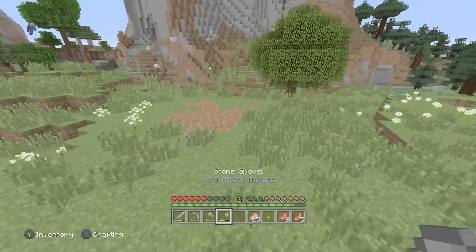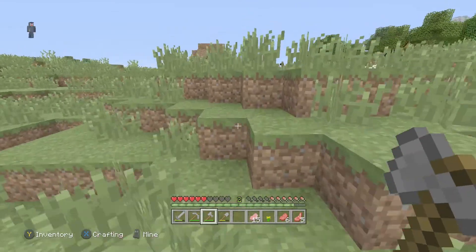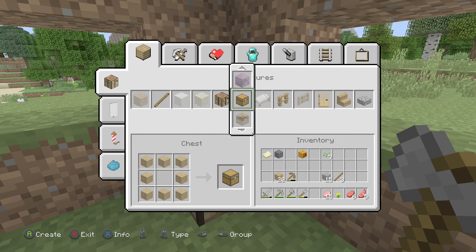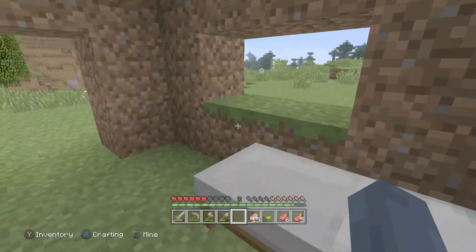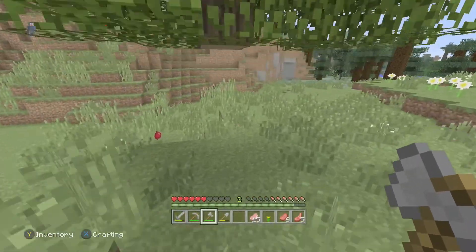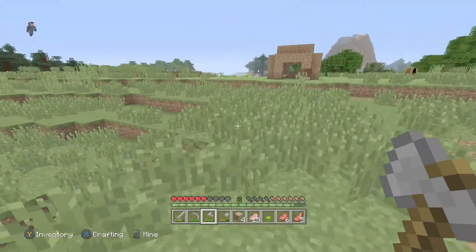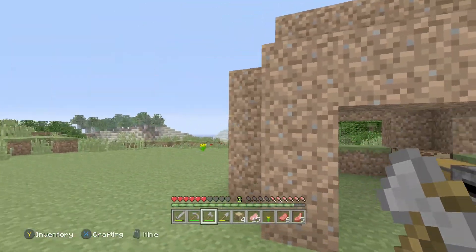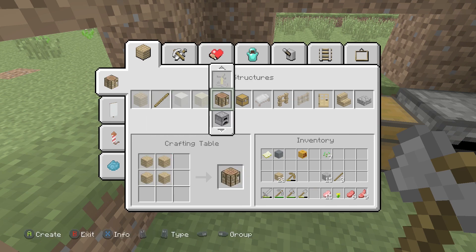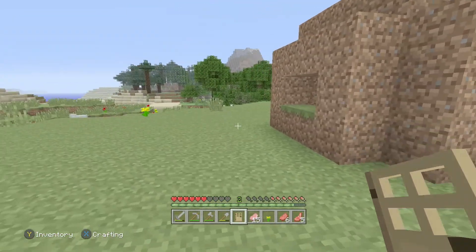Let's get some more wood to make a chest. There we are — chest done. We probably just need some doors now, so let's make a classic oak wooden door and put that on. Hopefully an Enderman doesn't come and take blocks from my house. So we've made a dirt house — I think we'll get some glass next.